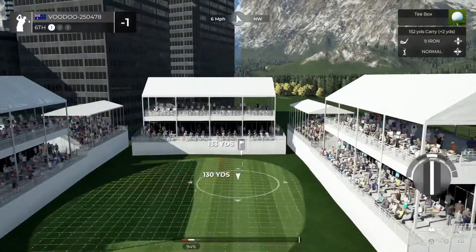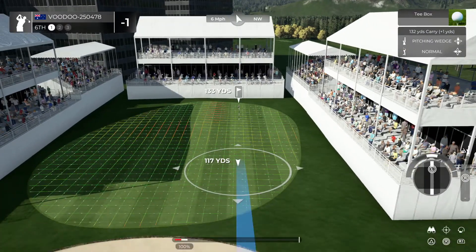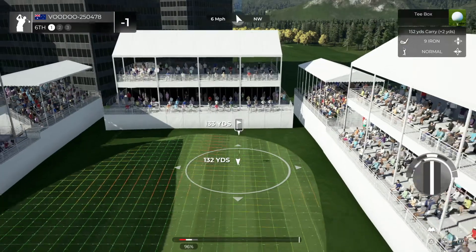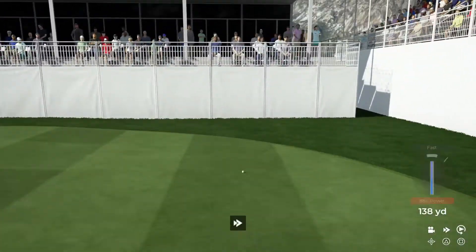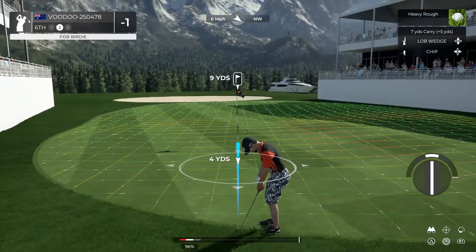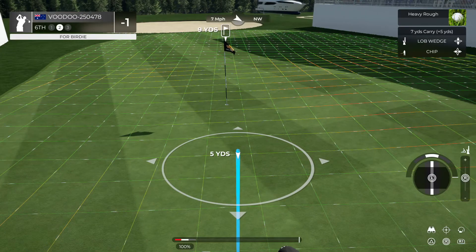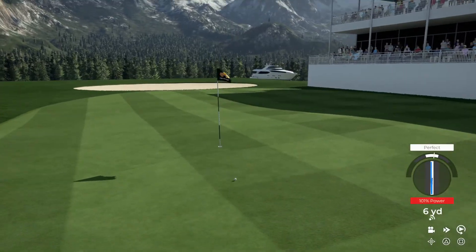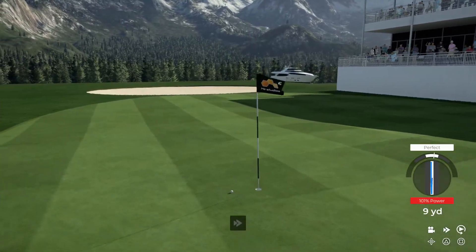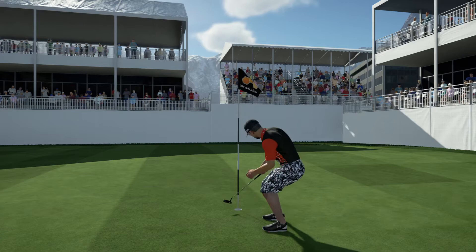Teeing off on this one — par three ahead of us. Heading for the green. I made an oopsie; thought it was going to be a decent shot. Oh, nice little chip there. All right, let's move on to the next. One under par on your round.